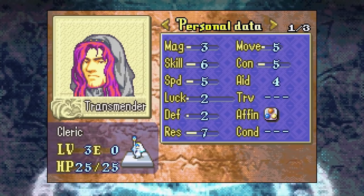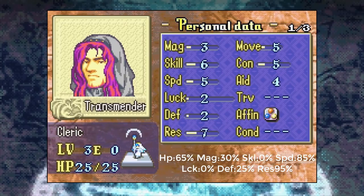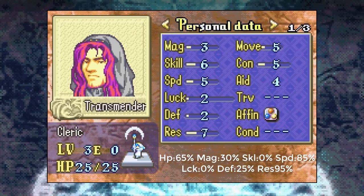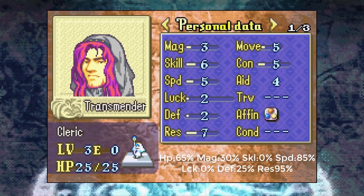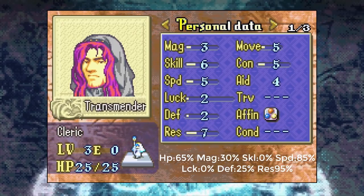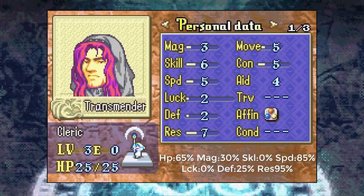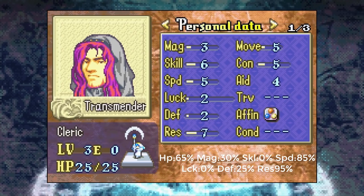Then we have Transmender — just a joke unit. You get a healer, which is nice, and I don't mind that he has 0% skill growth since clerics don't need skill and light magic is accurate anyway. He has speed and resistance, but I don't know why he needs a 95% resistance growth. The problem is he has 0% luck growth — so if you promote Transmender to Bishop and try to fight, he's going to get critted. That happened to me; lost him on the bridge in the Melody chapter to a lance crit. The cool thing about a Bishop is you have a combat unit that can fight a little bit, but Transmender can't — he'll just get critted and die. He's a healer, I guess — a bad one in my opinion. You'll deploy him in a few chapters for the healing. Two out of five stars. Joke unit.